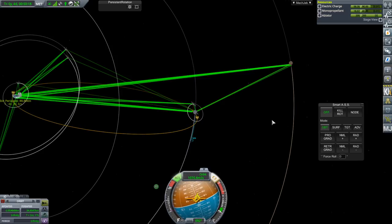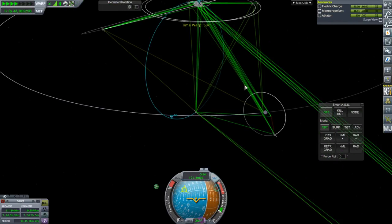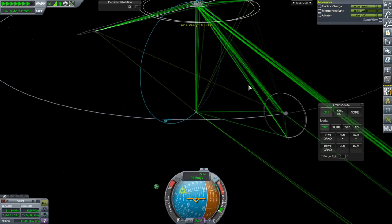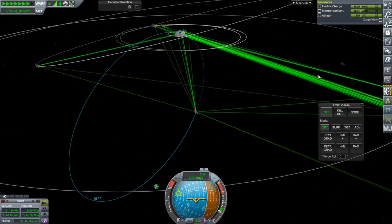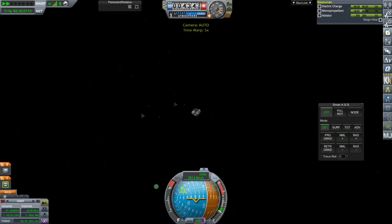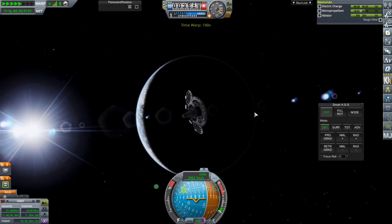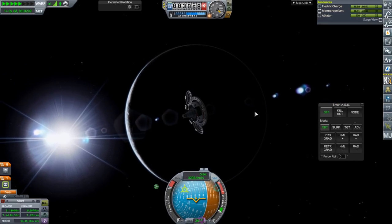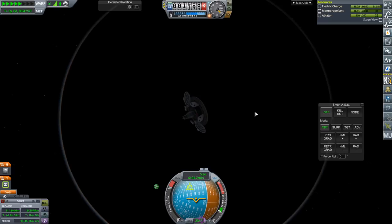Now it's a question of whether the heat shield is going to hold up - we've had some interesting experiences with that. 25 kilometers seems pretty low but we'll see. 24.9 kilometers is what we're testing. Our current mass is 0.63 tons, and it should be a 1.25-meter heat shield. Kerbin is going to be in nighttime when we arrive, so we'll be losing electric charge for a while, but we'll probably be splashed down by then.